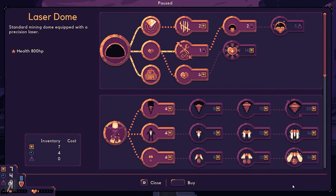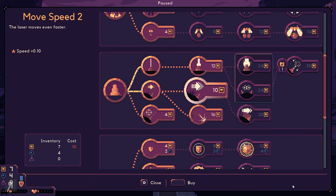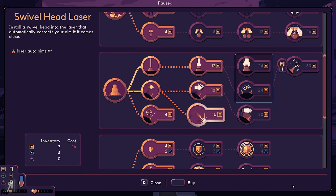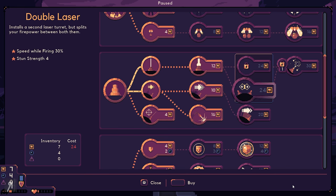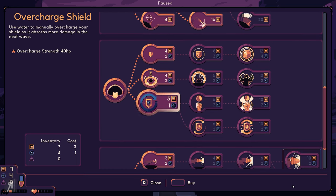For me, this game gives me that 'just one more run' feeling — oh let me just try that again, try this and that. Looking at the research tree I can see there's a swivel head laser that automatically corrects your aim if it comes close — that is amazing. You even have a double laser that installs a second laser turret but splits your firepower between them — that sounds fun. There are a whole bunch of really cool things here.